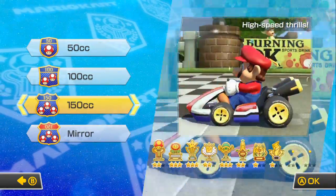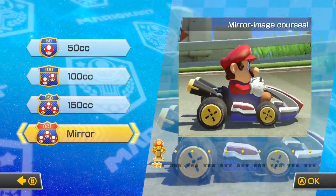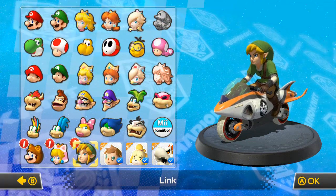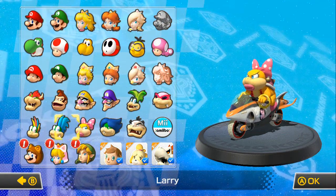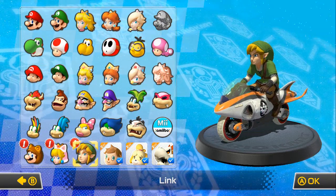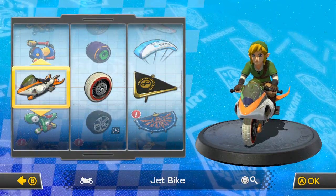Let's go into the single player Grand Prix. Let's do 150cc because I want to see the tracks as they usually are — the new tracks. As you can see we've got three new characters. We've got Tanooki Mario, Cat Peach and Link. Now I want to use Link because it's fucking Link, of course.